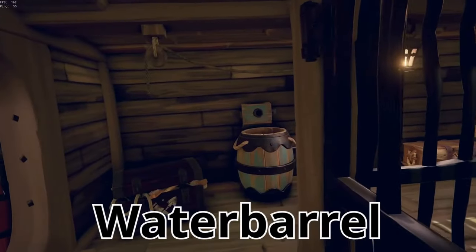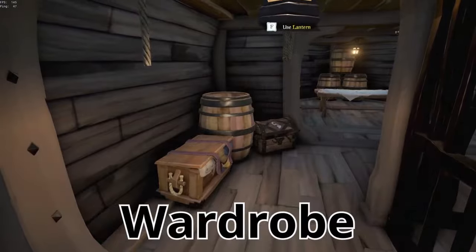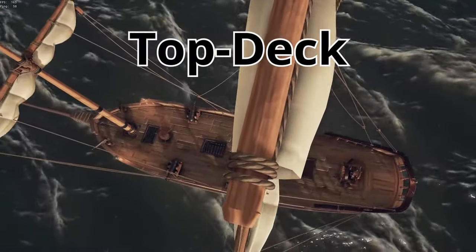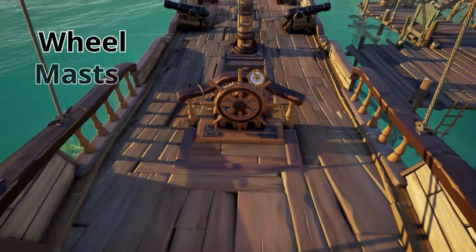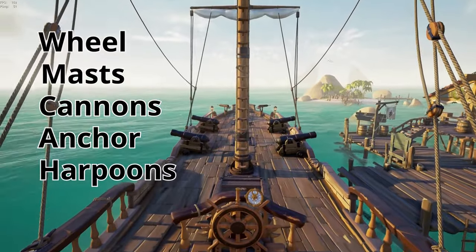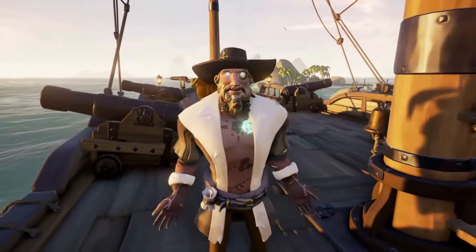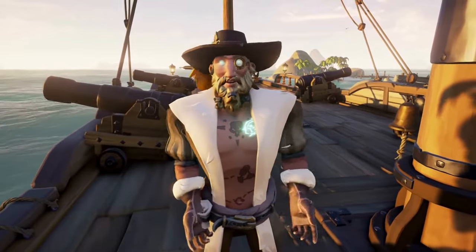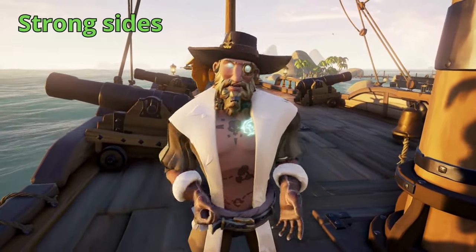Down there we also have the map table, water barrel, cooking pans, wardrobe, and captain's table. The top deck most importantly contains the wheel, masts, cannons, anchor, and harpoons.